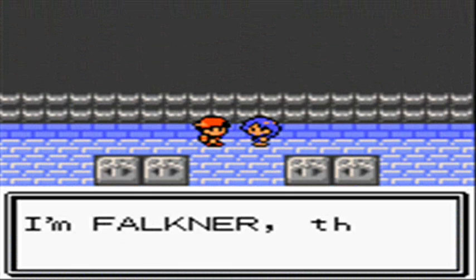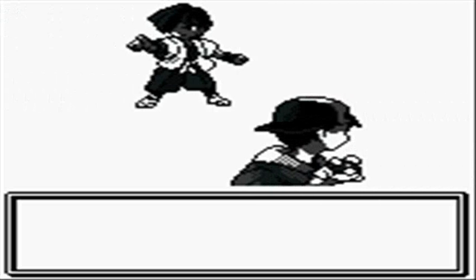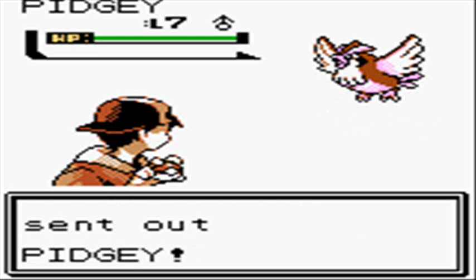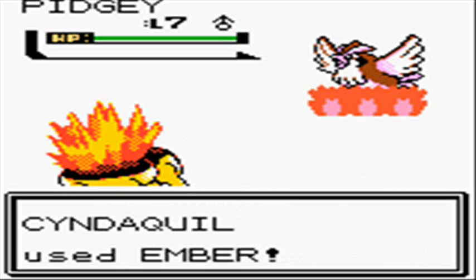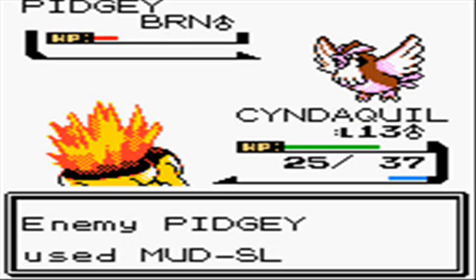Alright, here we go — first gym leader, Falkner, Violet City gym leader. According to the manga, he used to be a police officer before becoming a gym leader, and in that one he has a Skarmory — so the manga does pretty well with what certain gym leaders have. Check out the Pokemon Adventures manga, you won't be disappointed. Pidgey level 7 — use Ember on it, same as the last trainer. We end up burning it so it's going down, and then it hits me with Mud Slap. Mud Slap is a Ground-type move, so since I'm using a Fire-type, that kind of hurts.